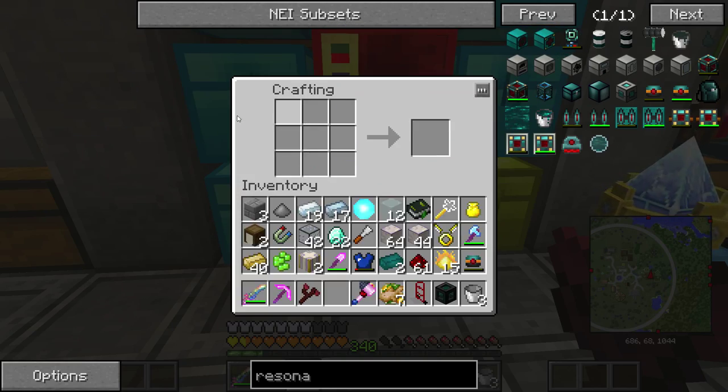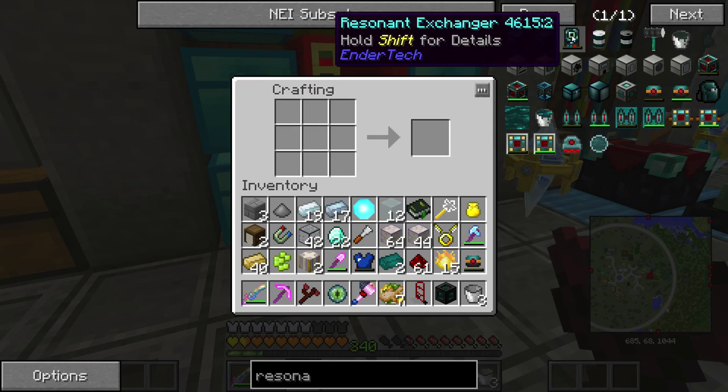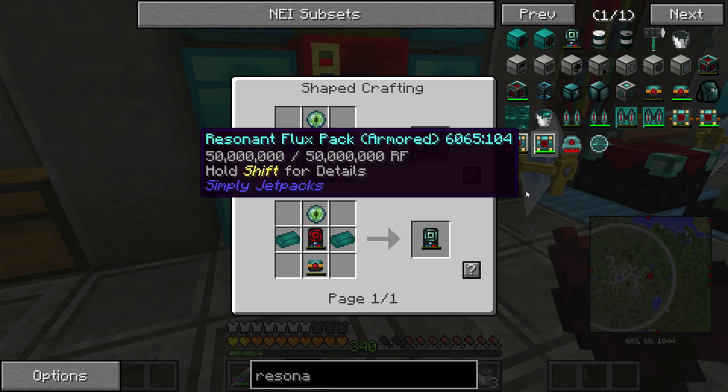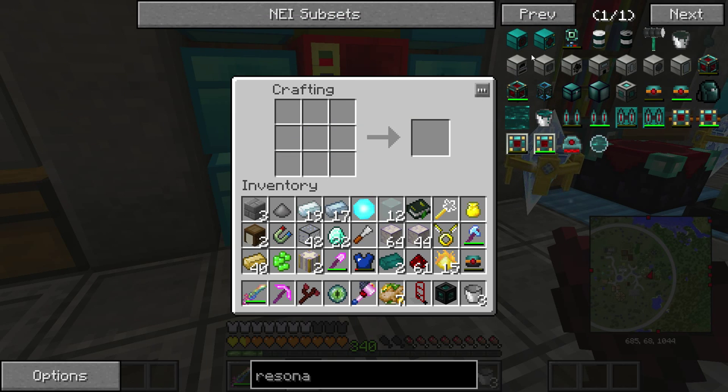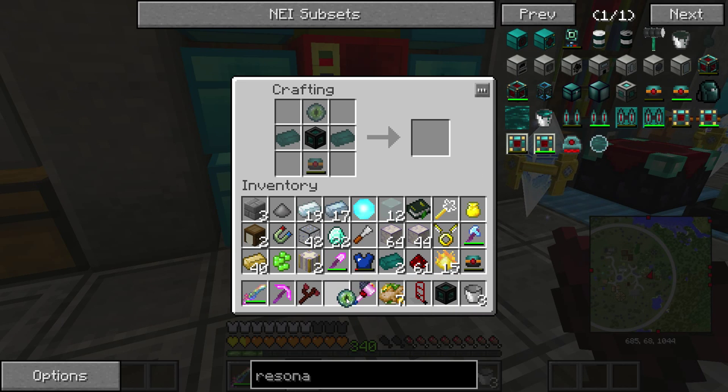We need an ender eye and two ingots. Man, we can make this right now baby! I'm so pleased — I thought this was going to be a pain in the butt, but everything seems to have fallen into place.